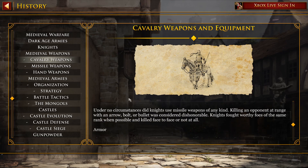Under no circumstances did knights use missile weapons of any kind. Killing an opponent at range with an arrow, bolt, or bolt was considered dishonorable. Knights fought worthy foes of the same rank where possible, and killed face-to-face, or not at all.